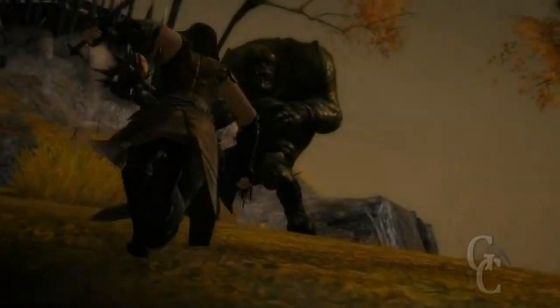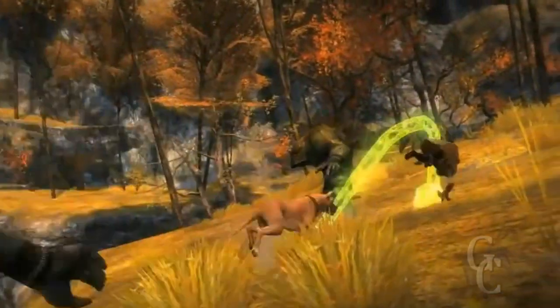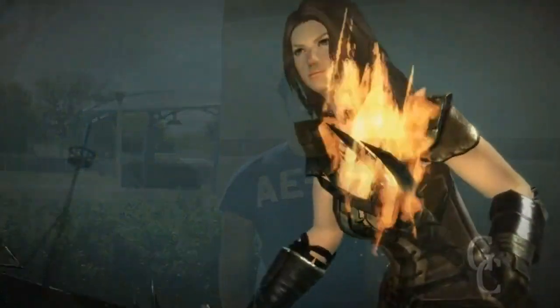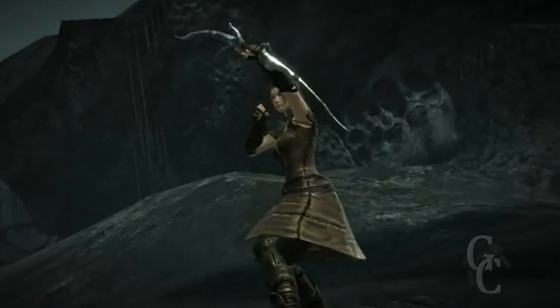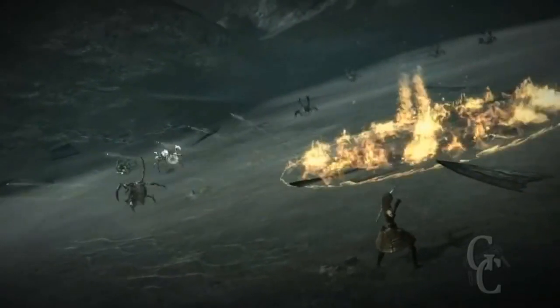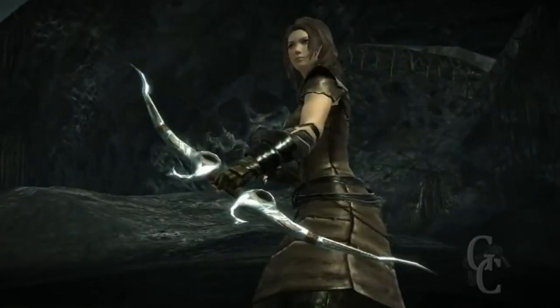The second class we know about is the ranger. He can do ranged combat just as effectively as the warrior, but generally plays a different role in the game. He's more lightly armored and faster than the warrior. A cool thing the ranger can do is set an area on fire and then put his arrows through it, causing them to catch on fire and do extra damage to the enemy. A lot of skills in the game interact just like that.